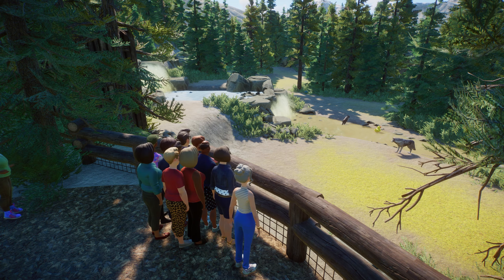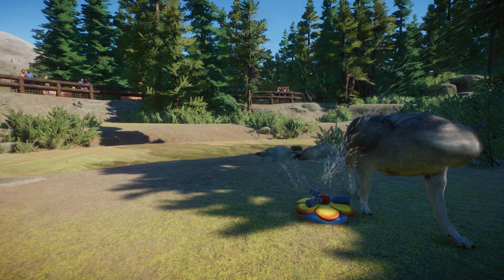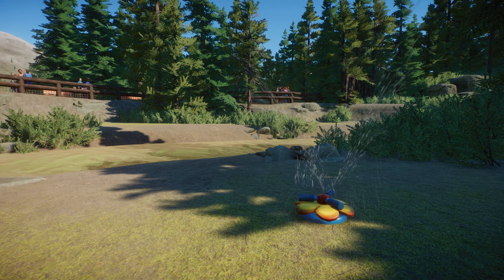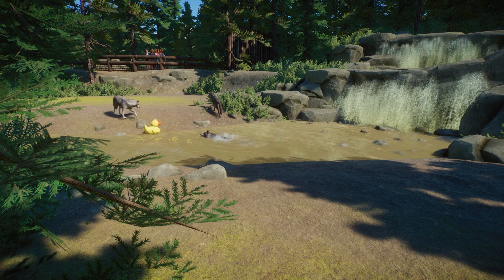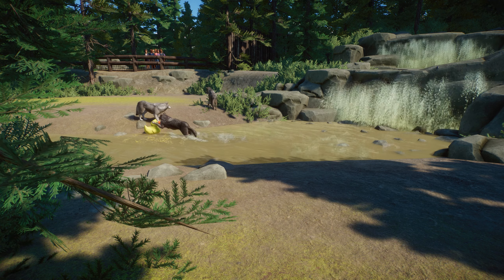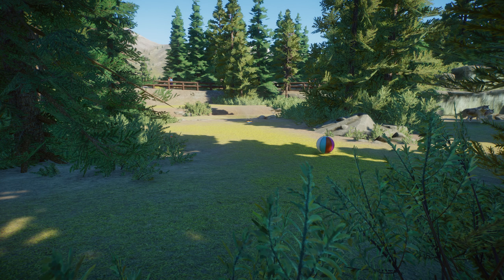Welcome back to the channel everyone. Today we are back in Tacoma Zoo for our next episode in the Tacoma Zoo series. Today we're going to be building an awesome wolf habitat. It's realistic, it's natural, it's beautiful, it checks all of the boxes and I'm really excited to share the build with you guys. Let's jump right into the time-lapse portion of the episode.